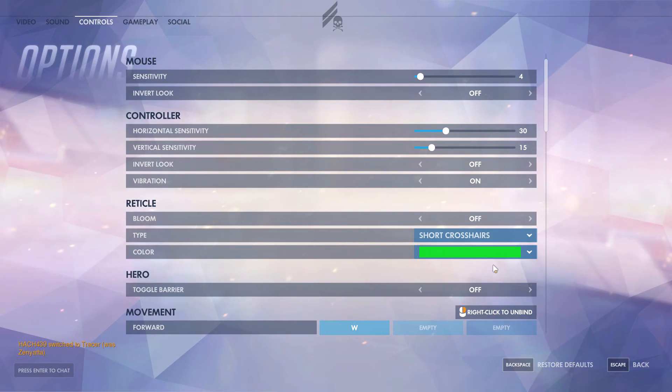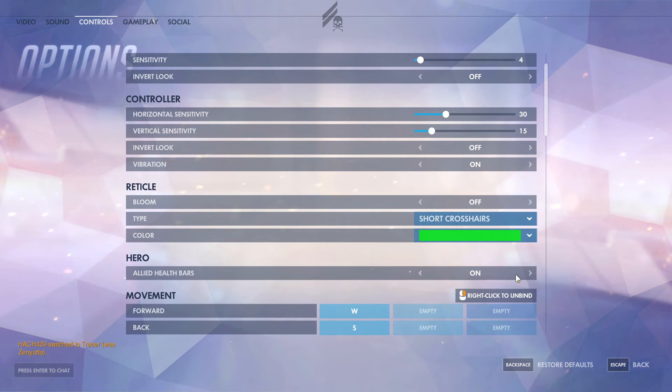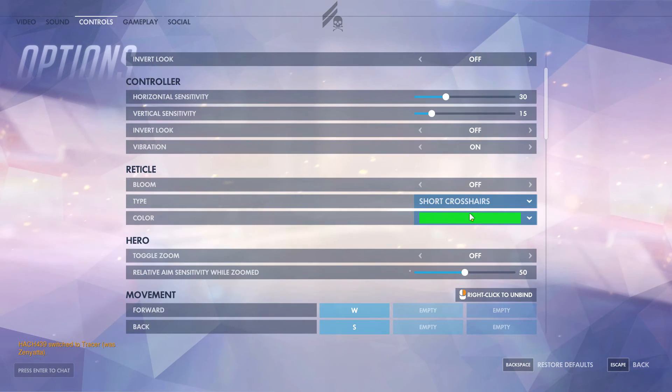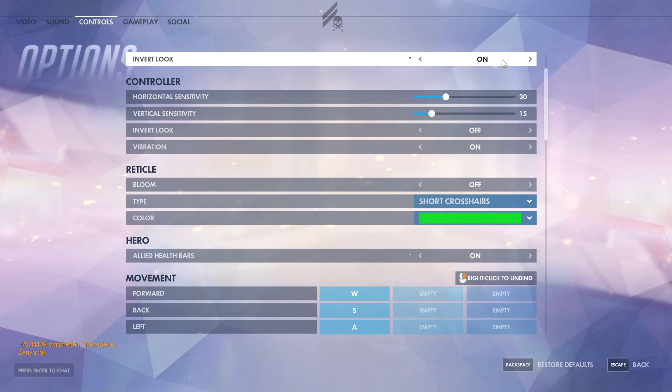Reinhardt can toggle his barrier, but I'd recommend leaving this off since you want to be able to drop it quickly. Soldier 76 has show allied health bars, and Zarya has this option too. It's really helpful because Zarya has a shield that can protect people, so you can see when their health is low. With Soldier 76 you can heal teammates using his healing ability, so it's good to see when people are low. Widowmaker has a relative aim sensitivity setting for when she's scoped in on her sniper rifle, which helps hit that sweet spot you're used to from other games — you can even set it to 100 for the same sensitivity as unscoped.